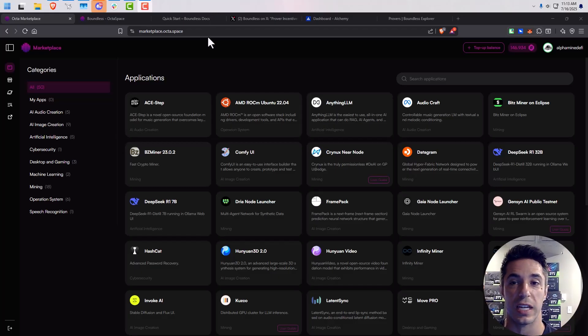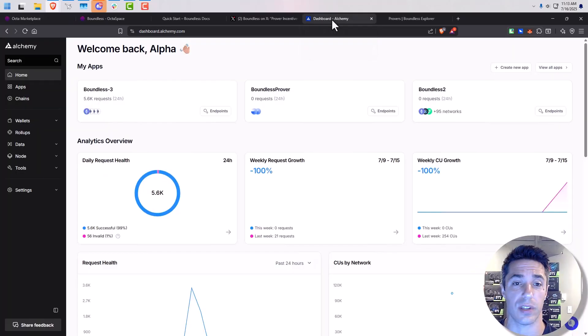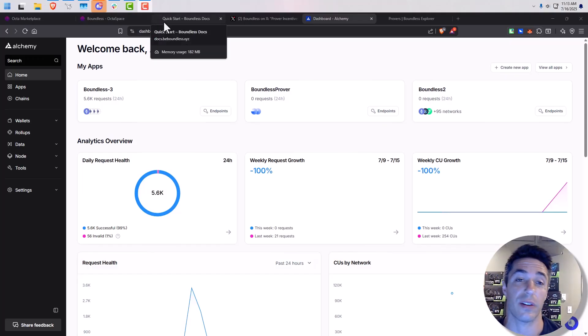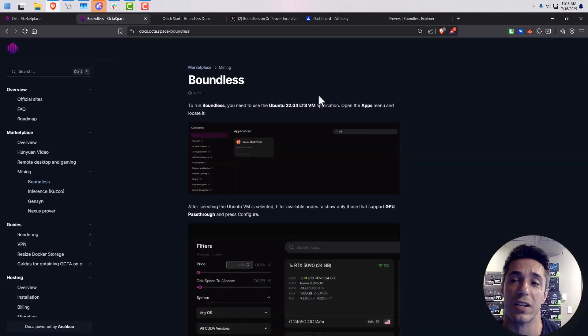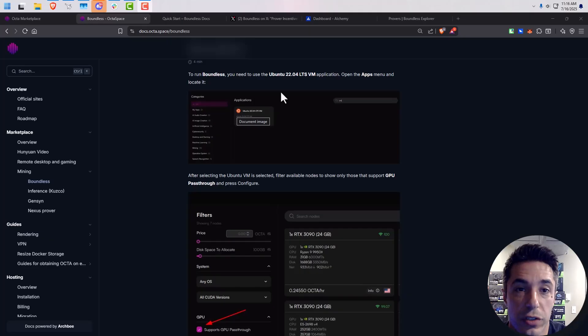The last thing that's a little out of the ordinary that you're going to need is an Alchemy account. You're going to need an RPC endpoint on Base to connect to in order to set up this prover. The way I did it is all outlined in the docs — everything I'm going to show you is in the docs, and I'll link to all the resources you need. Just be ready that you'll need either an Alchemy account or some way to use RPC endpoints, MetaMask, and a topped-up balance in OctaSpace. I'll do a different guide if you're interested in how to do this locally.